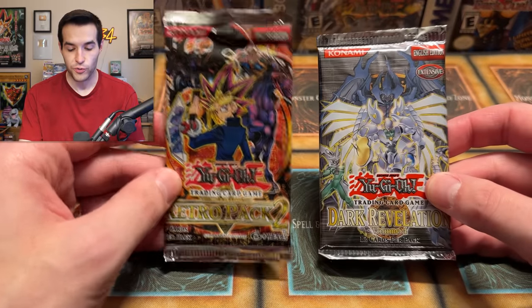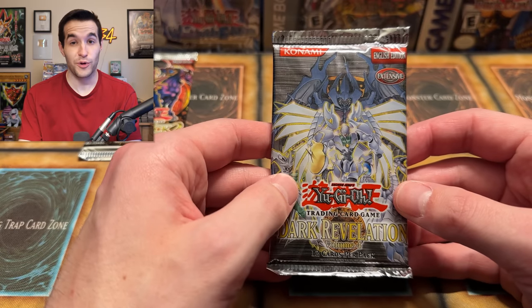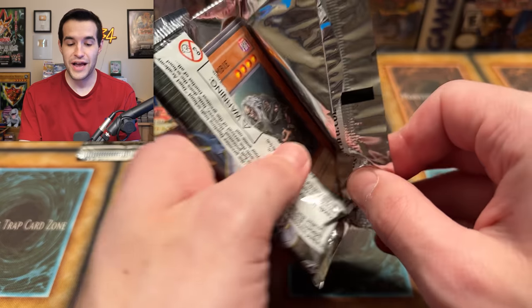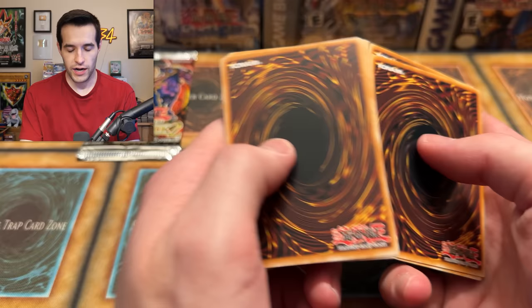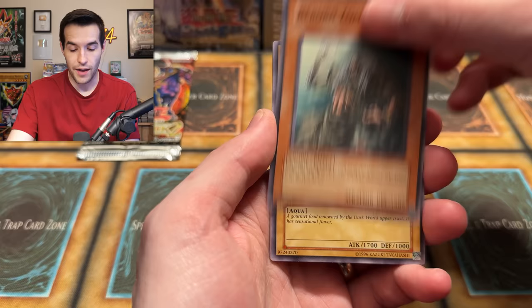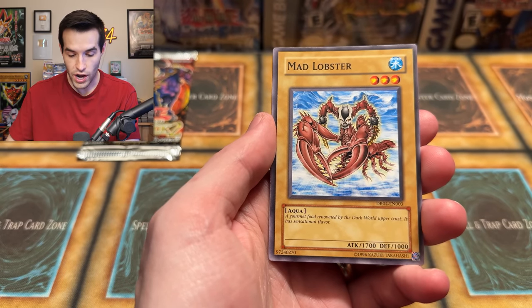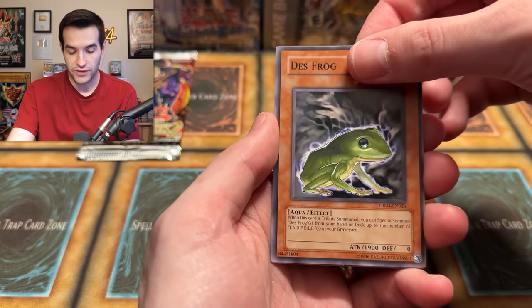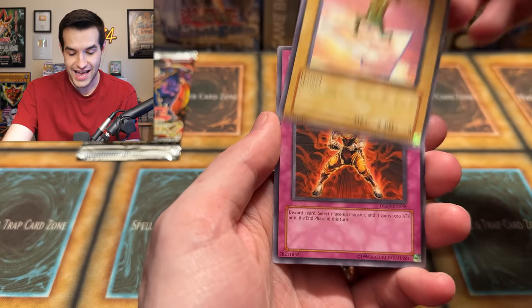I always want that Shining Dragon, so I'm saving Retro Pack 2 for the end. DD Assailant would also be really cool — I think Raviel is an Ultra in here too. I've never pulled a Sacred Beast; it'd be ironic to pull one out of Dark Revelation 4. Super Junior Confrontation, Elements Will Recharge, Chthonian Alliance, She and Spy, Trial of the Princesses, Reborn Zombie, Mad Lobster — gourmet food renowned by the Dark World upper crust with 1700 attack. Guard Dog, DD Guide, Death Frog — and a Rising Energy Rare. Went one for two out of those.